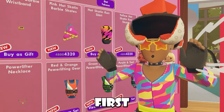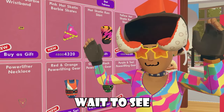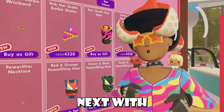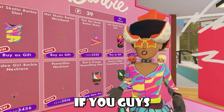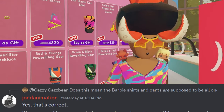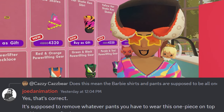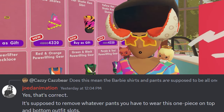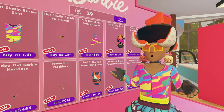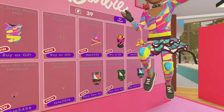This is Rekum's first iteration of items like this, especially for full-body avatars, so I can't wait to see what they do next. And for confirmation, Rekum developer Jode Animation says yes, that's correct — it's supposed to remove whatever pants you have to wear this one-piece on both top and bottom outfit slots. I really do hope these bottoms become detachable though. I would love to be able to put them on different outfits.